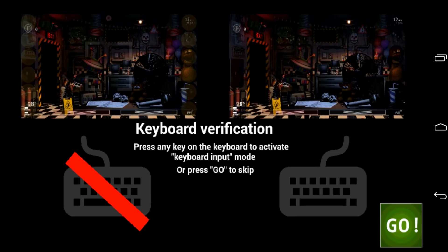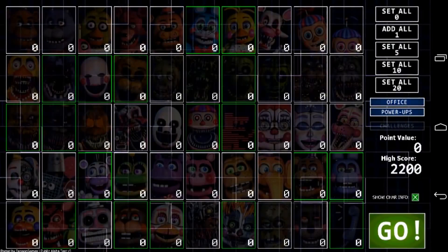So we got this screen here, which appears when you first boot up the game. It says 'Keyboard Verification: Press any key on the keyboard to activate keyboard input mode, or press go to skip.' Let's click go. Also, this is just an alpha and not a full game, and as such, not all of the features have been included just yet.